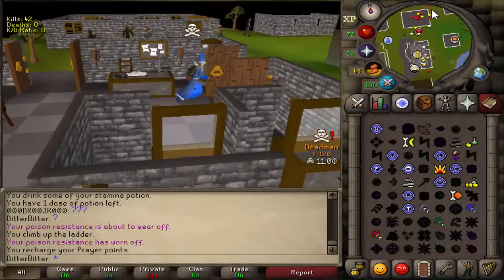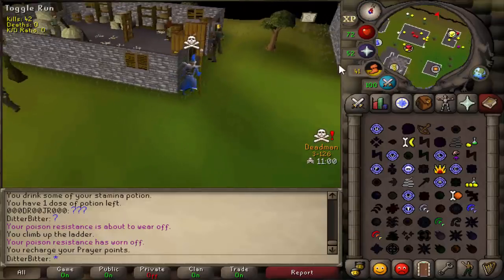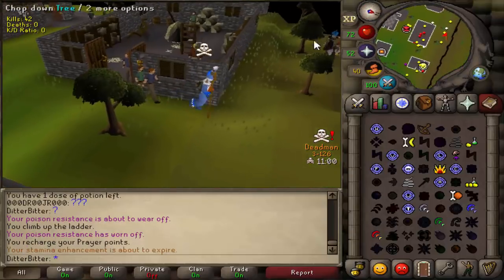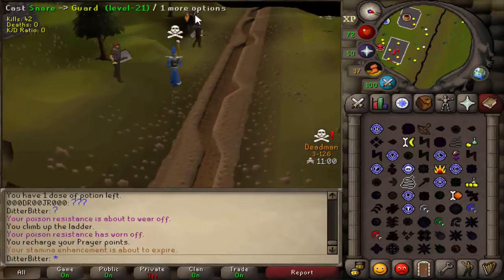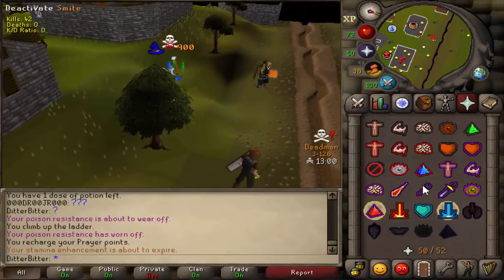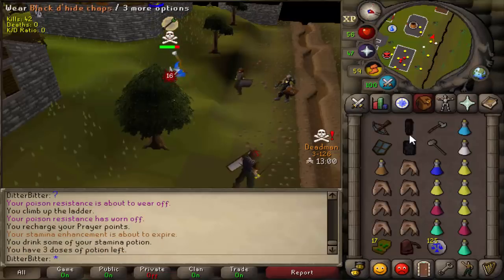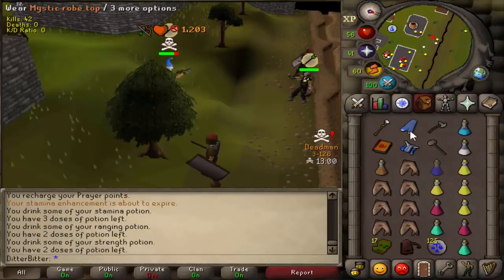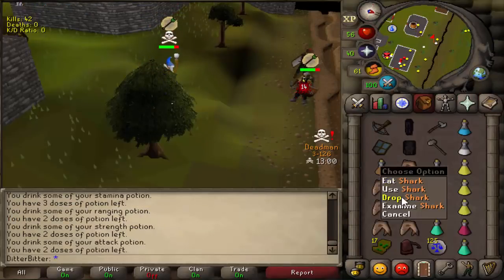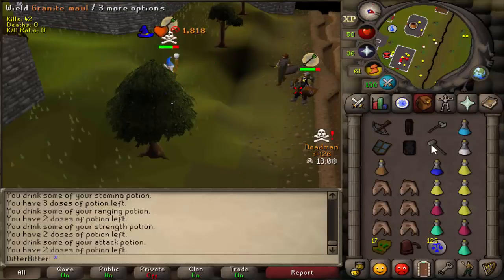What is up guys, welcome back to another DMM video. This is going to be a day six and day seven video merged together - the time zones are weird, the caps increase at different times. Day six quests aren't unlocked, then the next day quests are unlocked and I will be peaking with piety towards the end. Right now we have a leaf blade battle axe but we will be upgrading to a whip later on. If you enjoy this video hit that like button, subscribe if you are new.